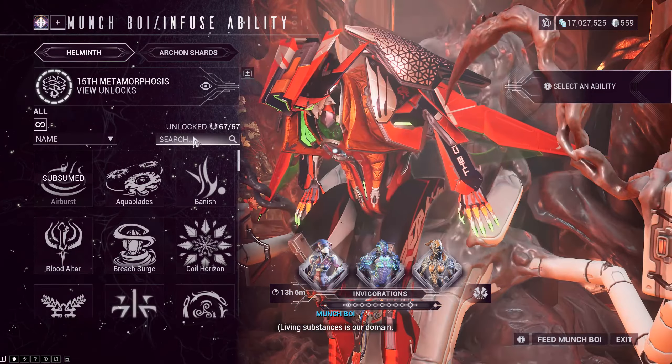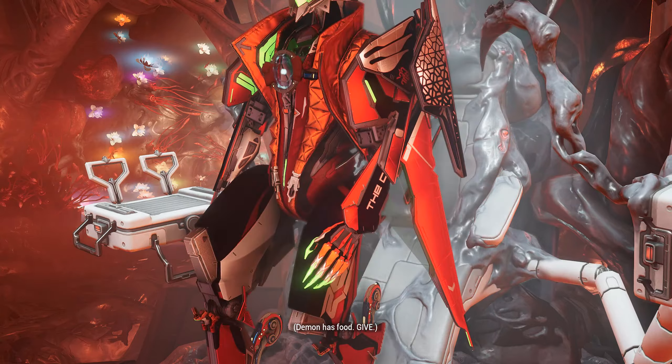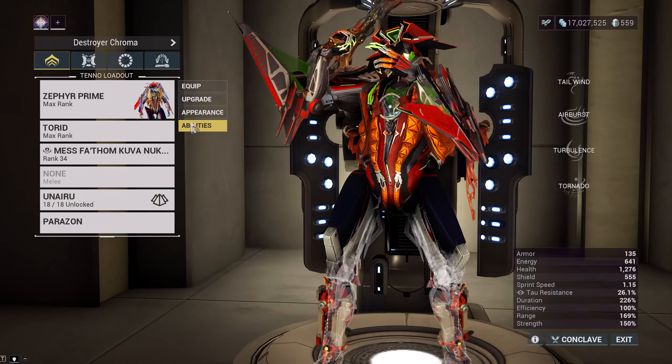Zephyr is a good Warframe. When you pair her Tailwind's gliding mechanic with Turbulence, you create an insane synergy wherein Zephyr can become invulnerable to enemy attacks. With Turbulence, every projectile won't hit Zephyr, and while in the air, melee enemies can't reach her, allowing you total immunity to damage.